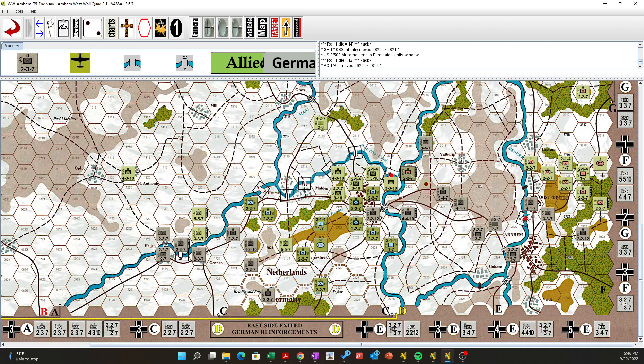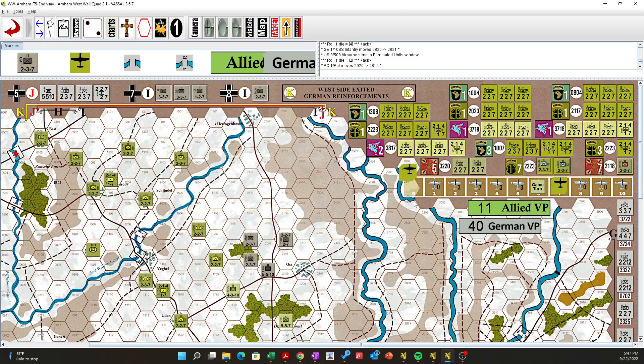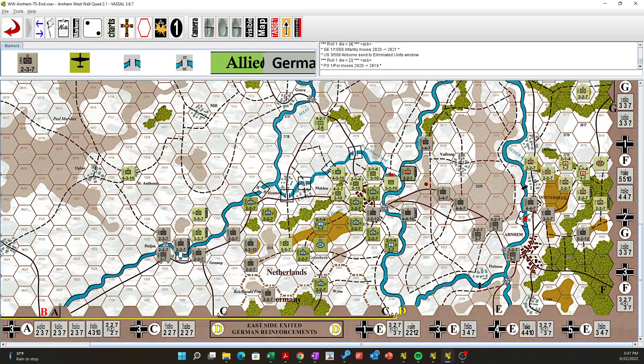We got air power again at least — we can try again. But it's getting really hard to get people on the other side of this bridge. This guy is really messing things up — that D2. Thanks for listening. That's it — Allied Day 6. See you back for German Day 7.